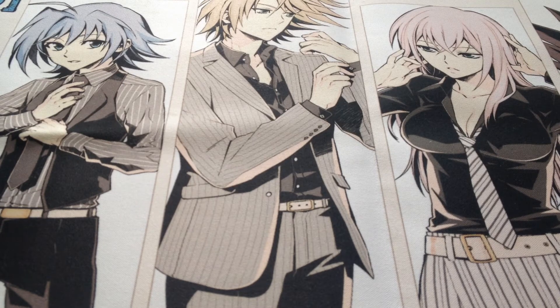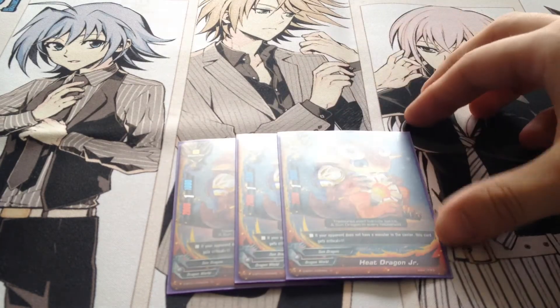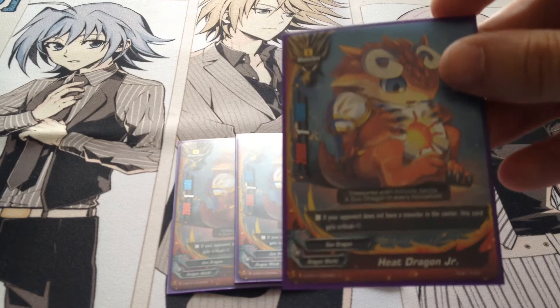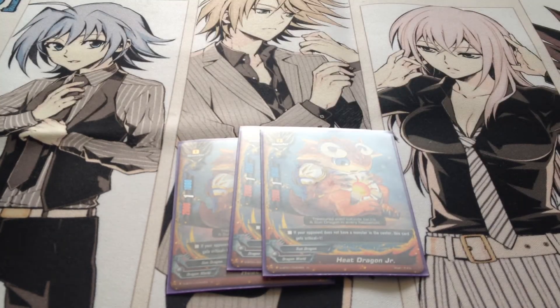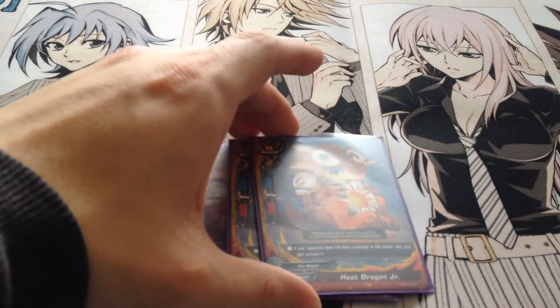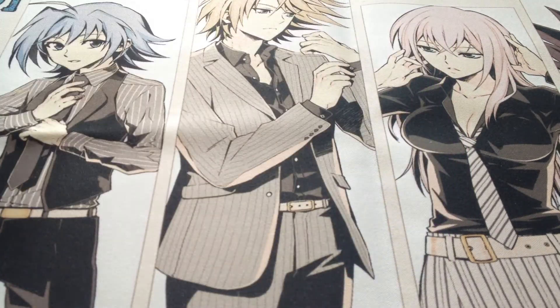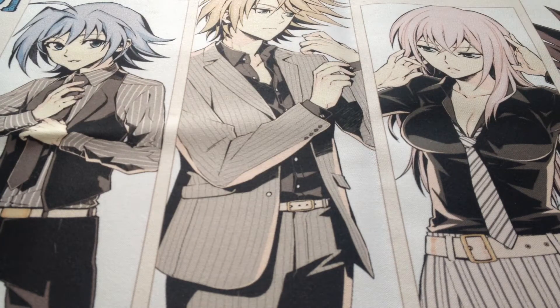For size zeros, I have Heat Dragon Junior. Basically, if your opponent has an open centre, it gains a plus one crit when it attacks. It's fun when you want to take them all out. So far it's the best size zero, especially if you haven't got an item on the field and you need extra crits.